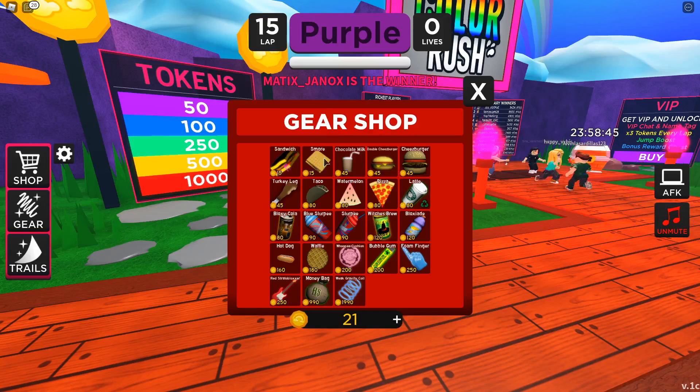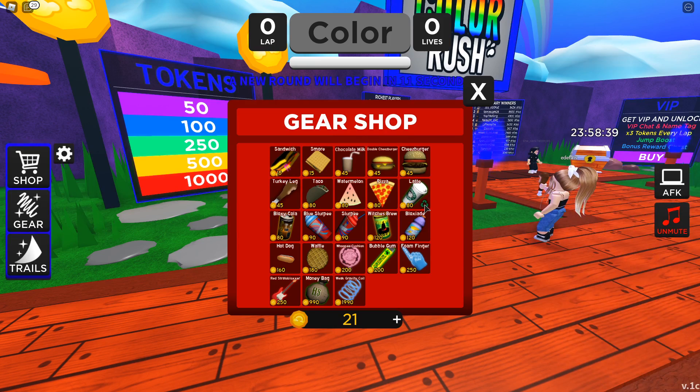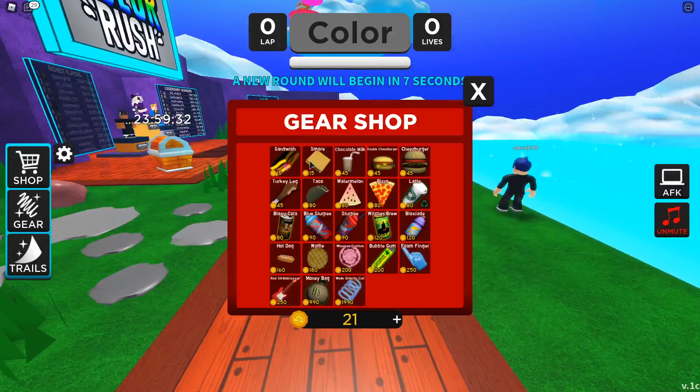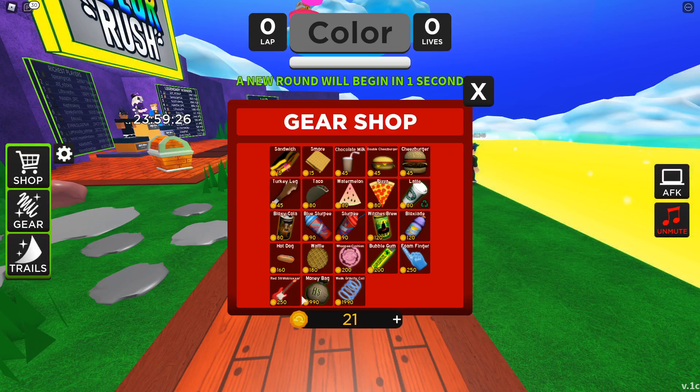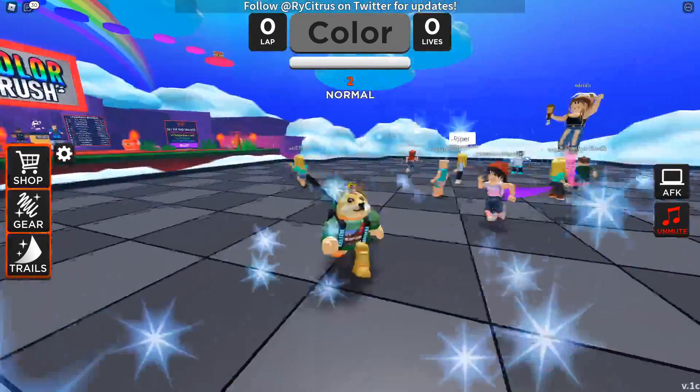We can buy Doge a sandwich! Like last time when I played Lava Run, we bought pizza. Let's see what else is in here - oh wait, are we starting? There's a round starting! I was too busy looking at the shop, we'll look at that later.